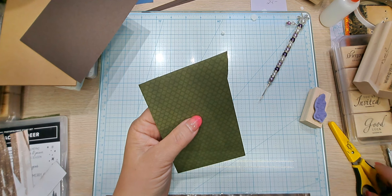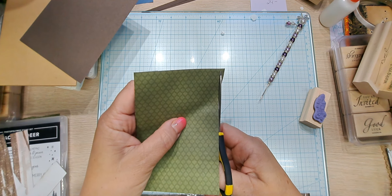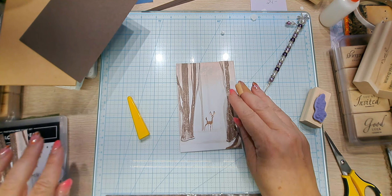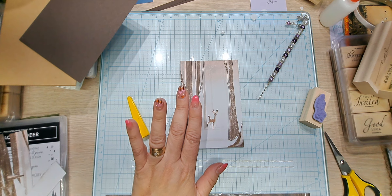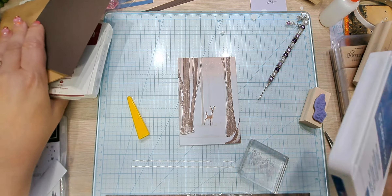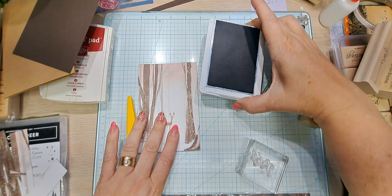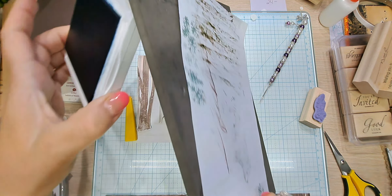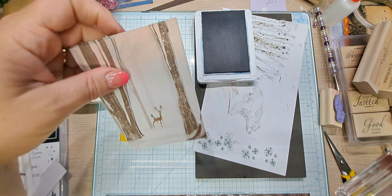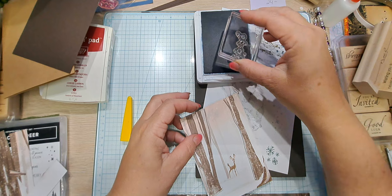So now I'm going to turn it over and I need to trim this bit off. I wanted to add little snowflakes in here in Misty Moonlight. I think Noel is going to go right here, but we're going to be stamping off first. Stamp off, maybe two times. Stamp off, stamp off. Oh, we like that lighter version.